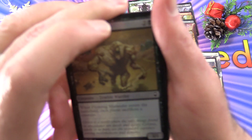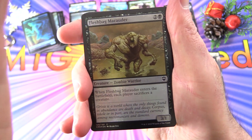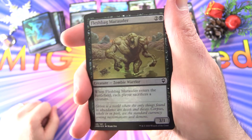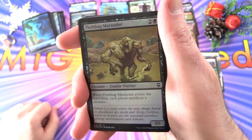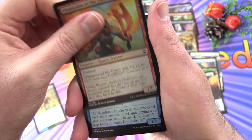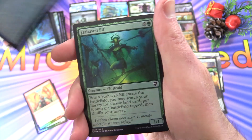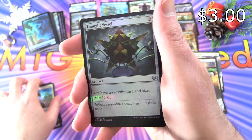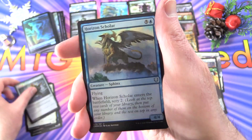Okay, Commander Legends — can you turn things around here? We have Fleshbag Marauder, which looks a bit like me after Thanksgiving or Christmas dinner. Champion of the Flame, Deranged Assistant, Farhaven Elf, Squad Captain, Thought Vessel — and a foil Thought Vessel. Nice one.